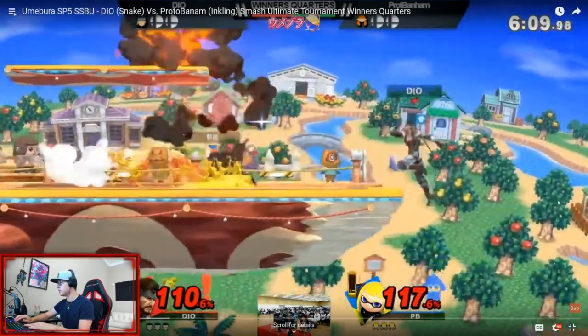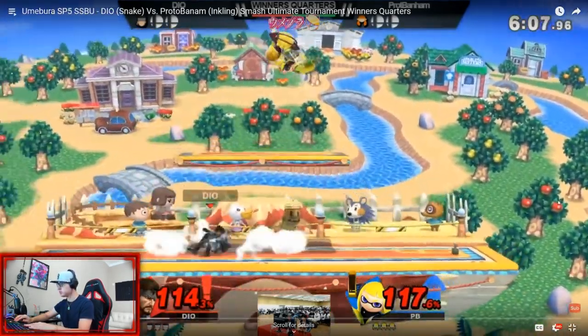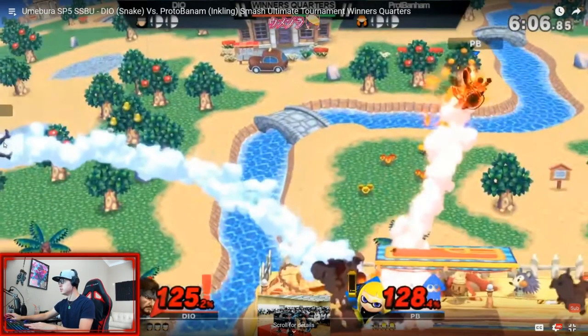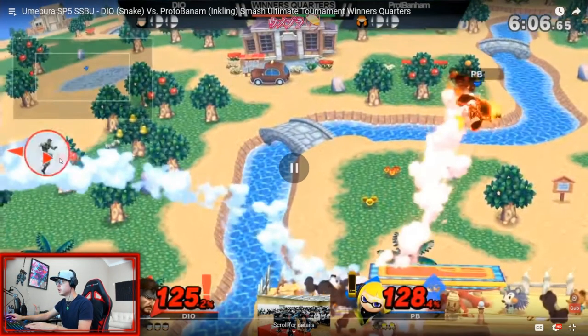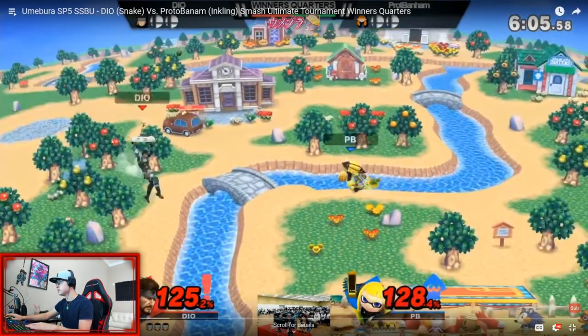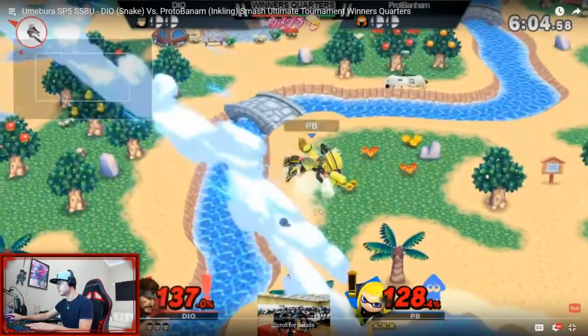The next clip — he gets hit off stage, and this is a good area in my opinion to do it: here, or lower, like if you have bad DI or a weird launch angle from a certain move. He could have done it there, but he throws a grenade, up-Bs, and loses the stock. He could have also just gone for ledge — but that would have been a good instance to use the technique.